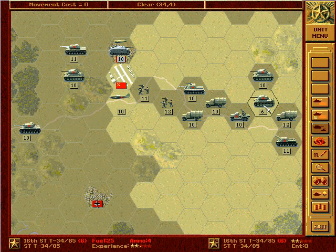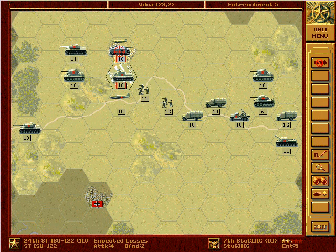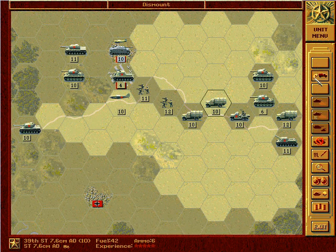This guy is better but he's suffered more losses, even though his tanks are actually better. I think I'll risk my inexperienced ISU-122. Of course he would run into a rugged defence. The entrenchment values are at least getting reduced.